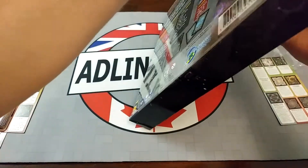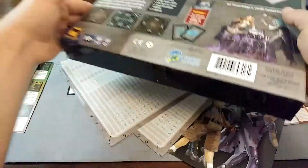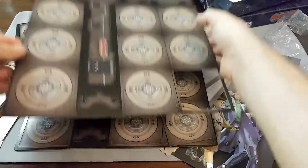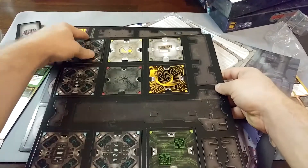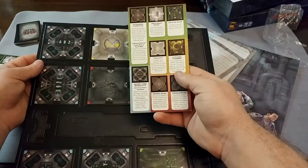Let's flip out the instruction manual and the punch boards. Half of it's already punched. These are the various rooms we have. Let's have a look at the room list.